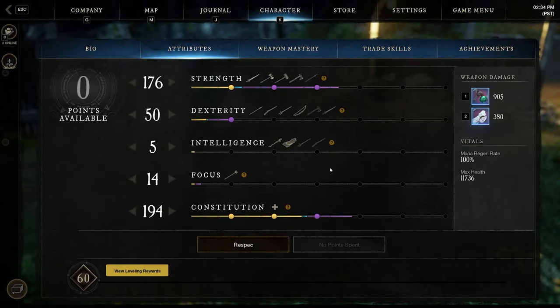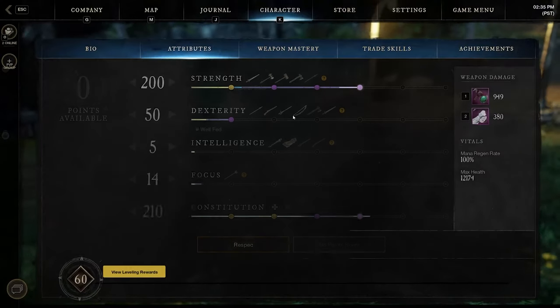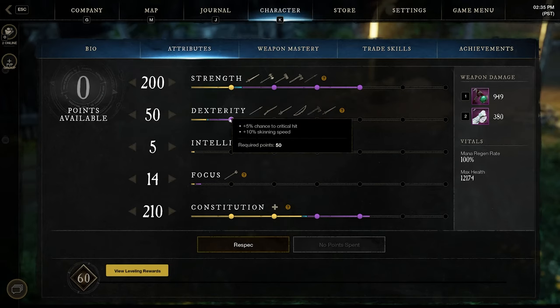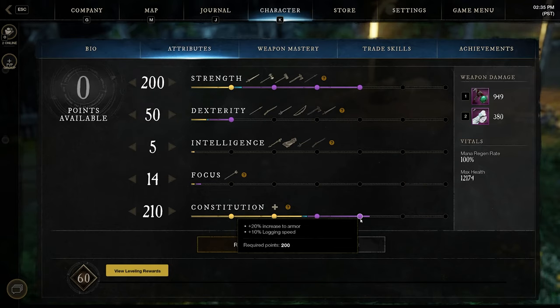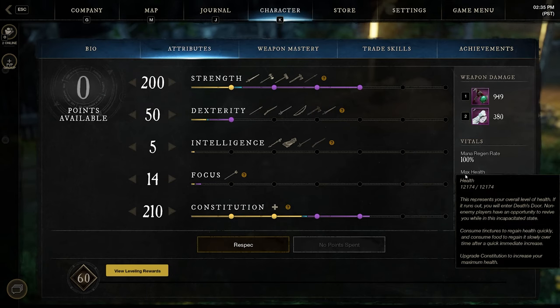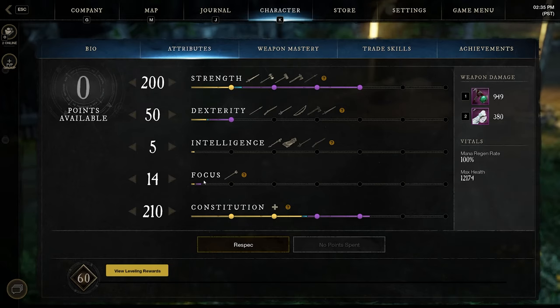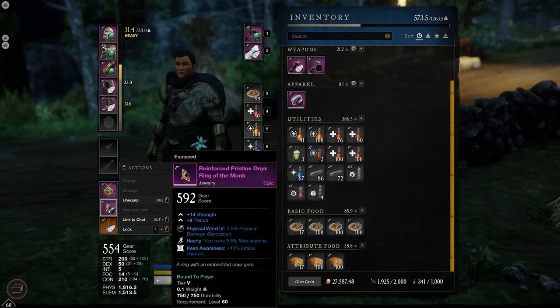Let's go over the attributes. This is what we look like without any food on. However, once we use our carrot cake, these are our stat caps. We take 200 strength for 10% bonus damage on stunned, slowed, or debuffed enemies. We take 50 dexterity for the 5% crit. And we take our dump stat of constitution for the 20% increase to armor, as well as our obviously quite high health pool of 12.1k currently. I only have focus in here, as that is a useless attribute on the ring. However, we take hardy and keen awareness, as these are the best perks available for us, especially in heavy.